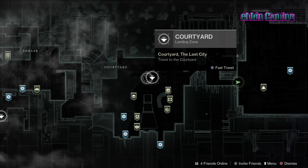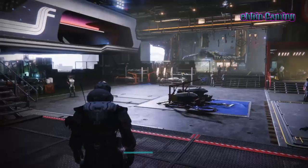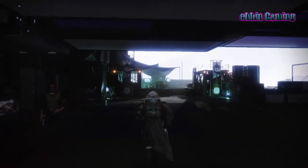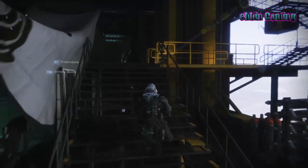So whereabouts in the Tower? Just head on to the Courtyard. Make your way down this path until you find yourself at this set of stairs right here. Once you are here, head down and then over this way towards another set of stairs, and then yet another set of stairs. There's a lot of stairs.